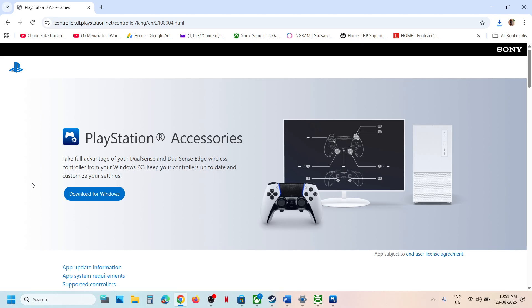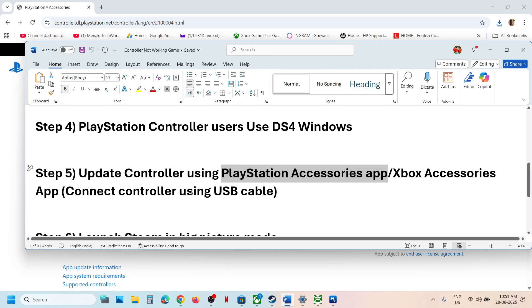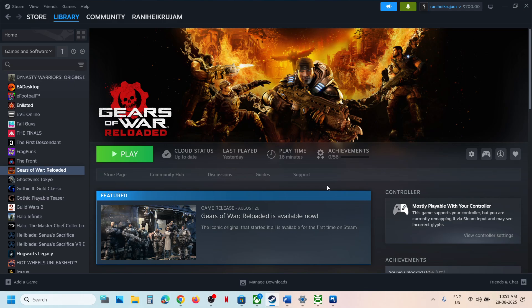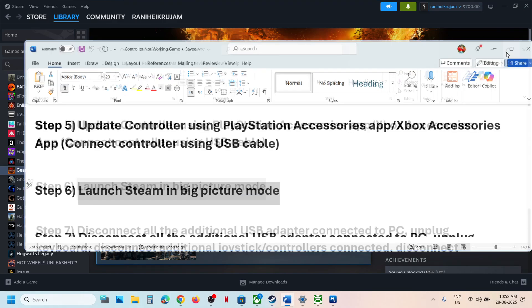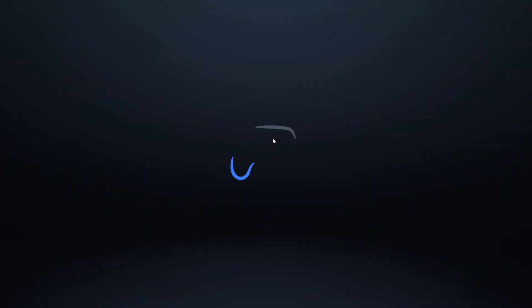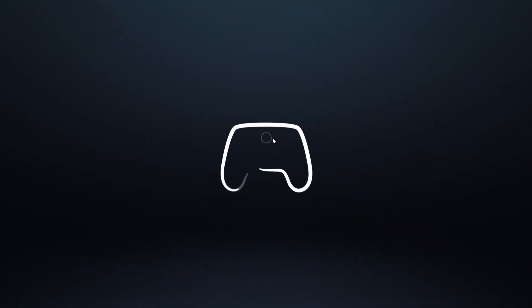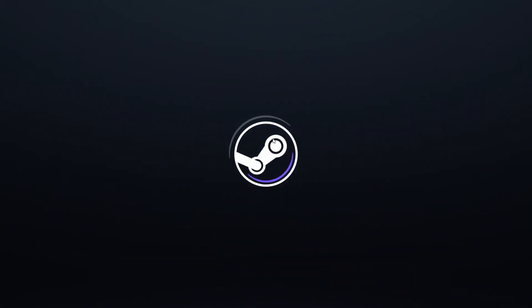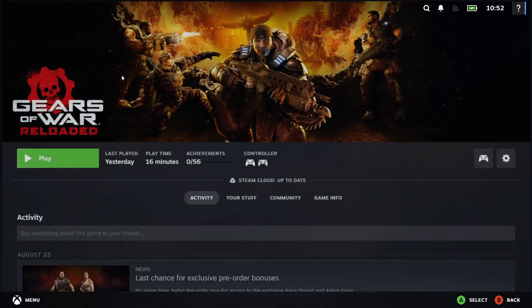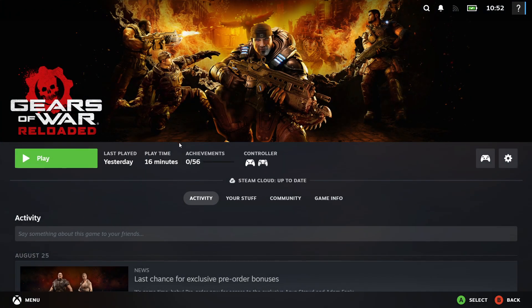If still not working, the next step is to launch Steam in Big Picture Mode. At the top right of the Steam window, click the Big Picture Mode icon to enter Big Picture Mode. Then launch your game from within Big Picture Mode and check if the controller works.